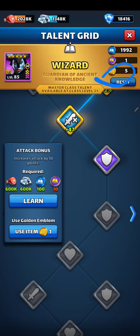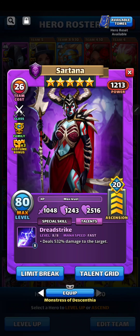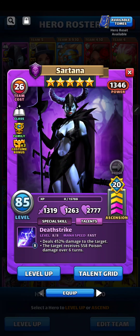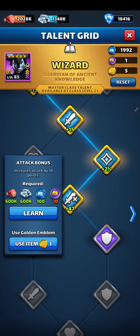I got those five golden emblems so it's offering me to use one here. This is what she looks like right now on attack: 1,444 attack, 2,999 HP. So let's go back to base and do this.